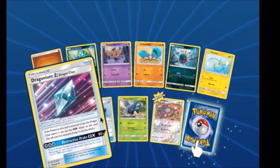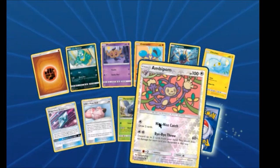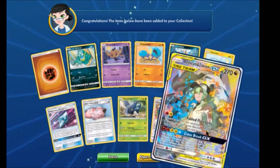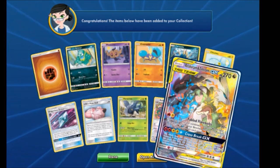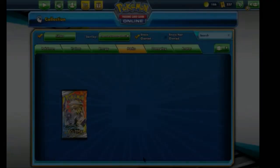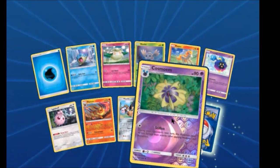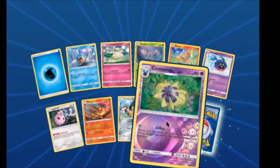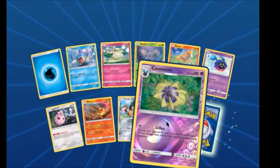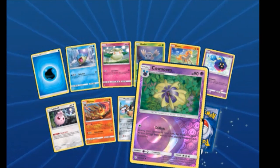We have a Dragonium Z — we have more than enough of those — along with a Lillie's Poké Doll. Aipom Reverse and a Full Art Reshiram and Zekrom — beautiful! Cosmoem Reverse. Oh god, why did they give that attack that name? They should've just called it Harden instead of Stiffen.